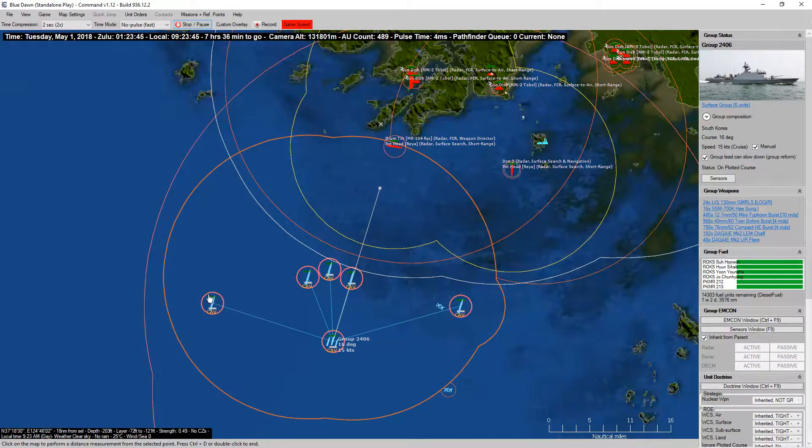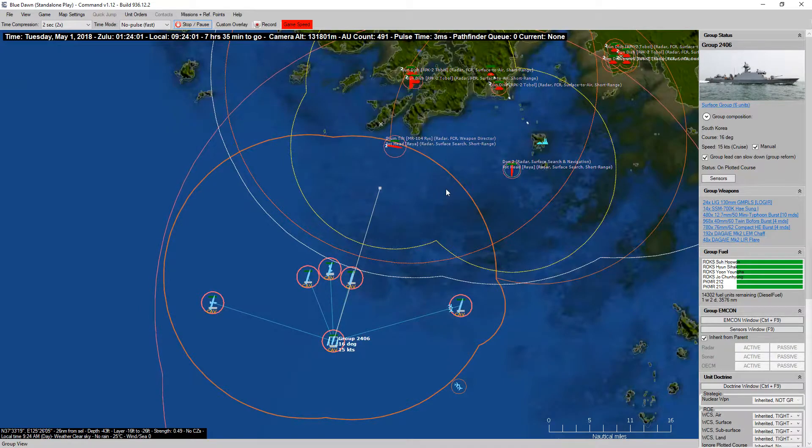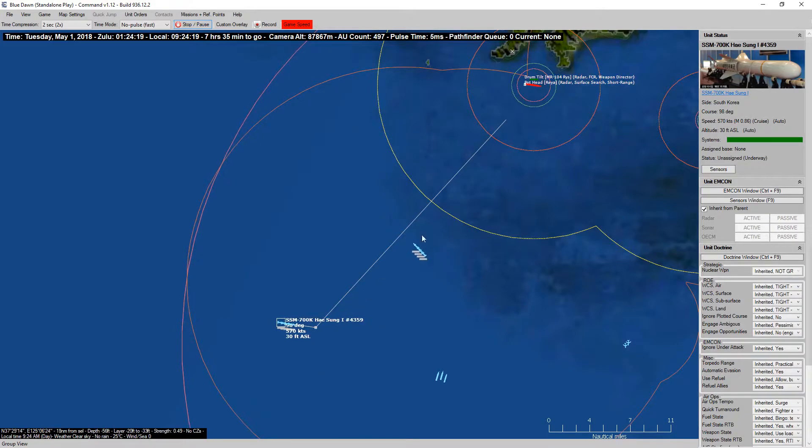Are these not within range yet? That's strange — those should be in range too. Oh, there we are. I wonder why it says weapon is... oh, because it's a DA loop. So I'm going to go ahead and manually allocate eight missiles to that target. And that's nice — they automatically are going to do the dogleg, so they won't come in off the firing bearing of the ship. That's awesome.